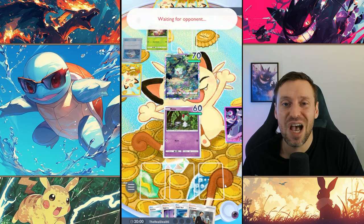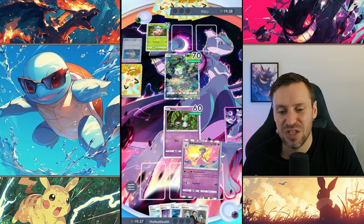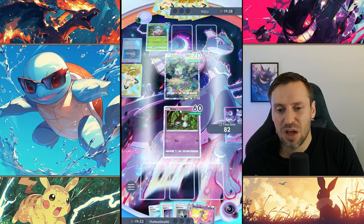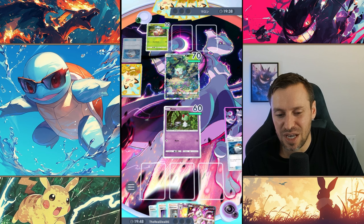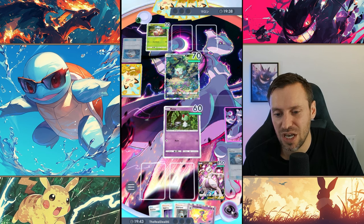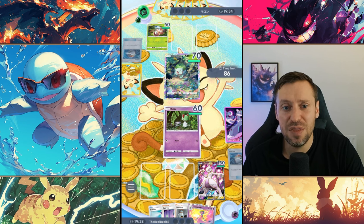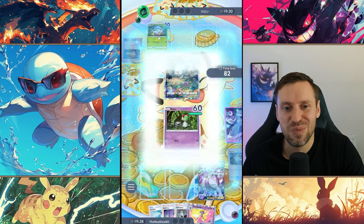Hypno can be really irritating and just sort of come in clutch. We've got a good chance of getting Mewtwo here — there we go, that's exactly what we're after. We're going to start pumping energy into Mewtwo. We're in a pretty comfortable spot, so we'll end our turn. Looking at Bulbasaur — this is actually a deck I run, I made a video on it. I like to call it egg salad because it's Exeggcute and Bulbasaur. When Exeggcute turns into Exeggutor he can just steamroll.